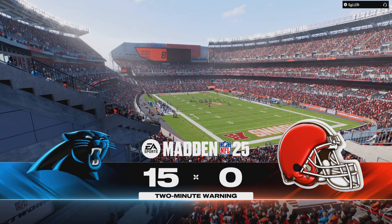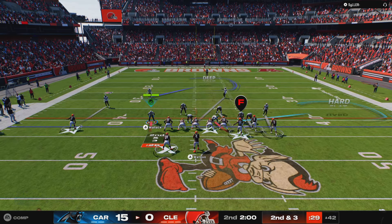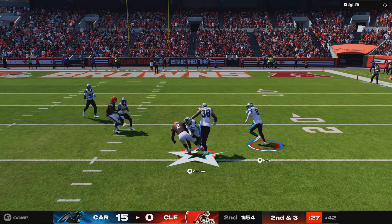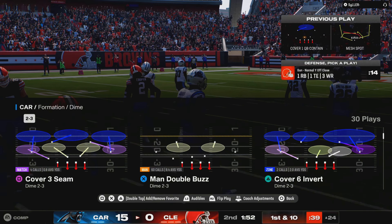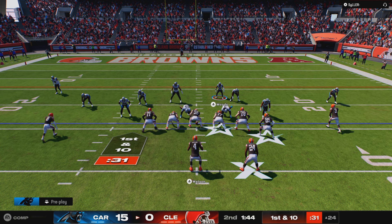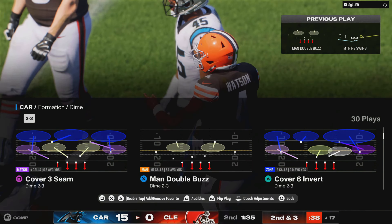We've hit the two-minute mark in this first half. From the 42-yard line, second and three. Watson now to throw — there is Amari Cooper, his first catch. They're going to have another first down as the tackle's made at the Panthers' 24-yard line. Big yardage there for the Browns, 18. This offense finding its legs now. Now it's Watson — this short pass into the hands of Njoku. A good completion there for seven yards, and that'll bring up second down.